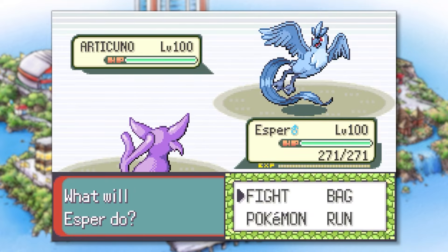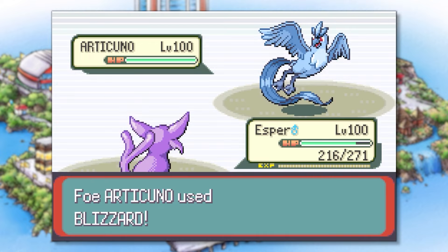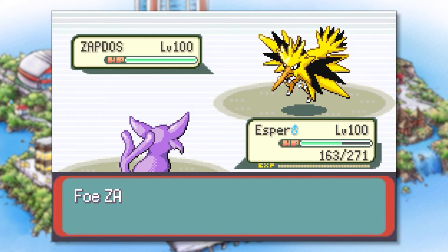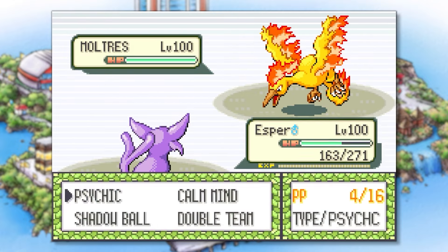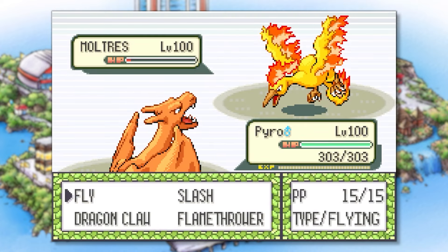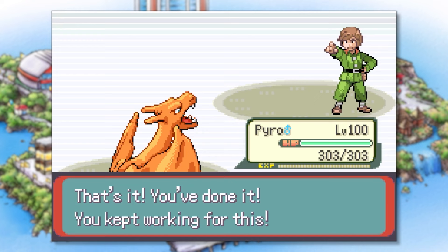This time Brandon leads with Articuno and we send out Esper. We open with Calm Mind to power up, while Articuno goes for Blizzard. We hit it with Psychic for massive damage while it tries Reflect, but another Psychic finishes it off. Zapdos is next — we go for Psychic, it uses Detect, but on the following turn Psychic connects, almost taking it out in one hit. It keeps spamming Detect but eventually another Psychic hits, knocking it out. His last Pokemon is Moltres — we outspeed and hit it hard with Psychic, but it barely hangs on and gets off a Hyper Beam, reducing Esper's HP to zero. It's Pyro's turn, and it's over quickly — we outspeed and defeat Moltres with one Slash Attack, winning the match against Brandon. The Gold Brave Symbol is now ours.